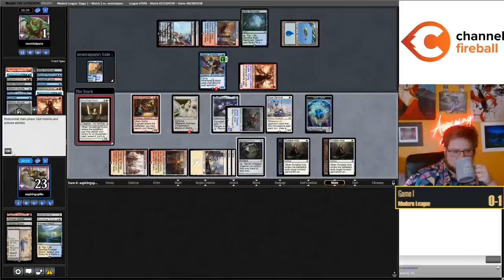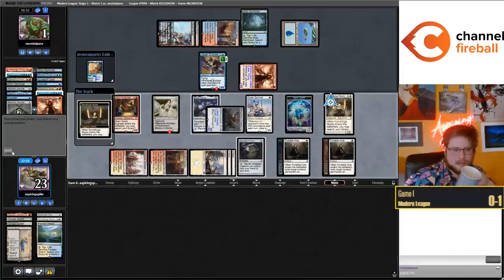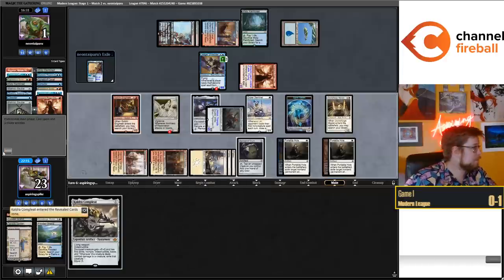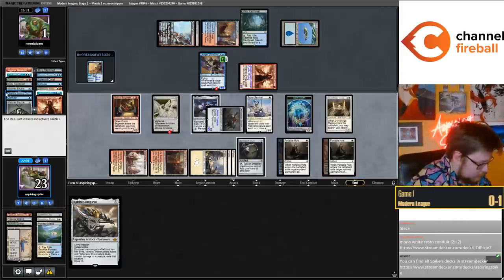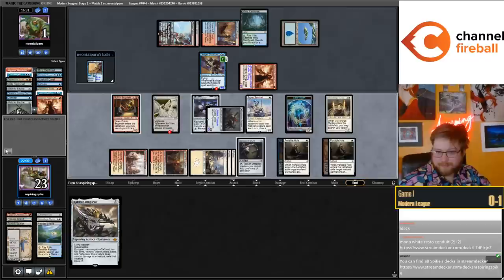Maybe I should have attacked with the Shredder but this is still fine - leaving the Engineer up is good. Started at Return to Ravnica and Innistrad Standard was still around. If you started after that, say Theros. I spilled my coffee today - it's just been all over the place. Up a game against Murktide though - bringing in the Dispatches.